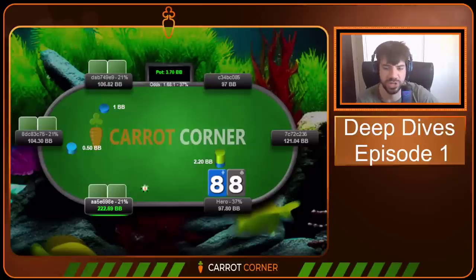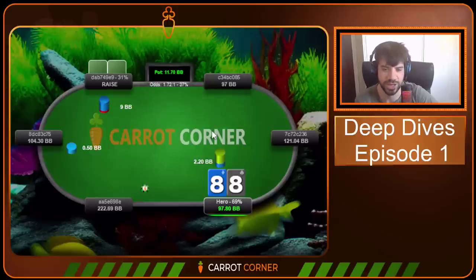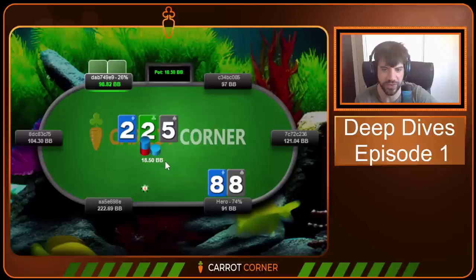We open up pocket eights in the cutoff — he's got the snowman and makes it 2.2 big blinds to go. There's a raise to nine big blinds from the big blind and we go ahead and peel. Deuce, deuce, five is the flop. It is checked over to us in the cutoff.